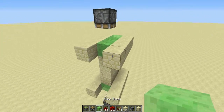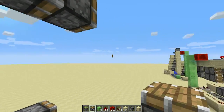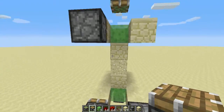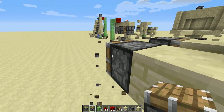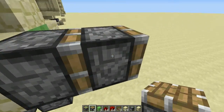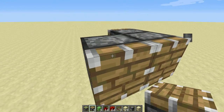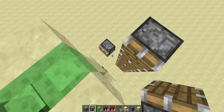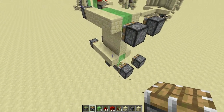The next thing you want to do is place down pistons here, facing inwards, and then the same for this side. Do the same thing on the other side, but also remember to leave a block there, so it's going to be like so, and then going up here as well. Okay, so all the pistons are in place.